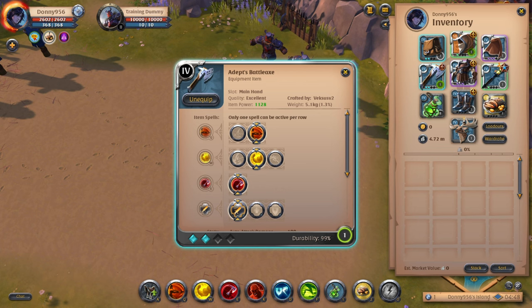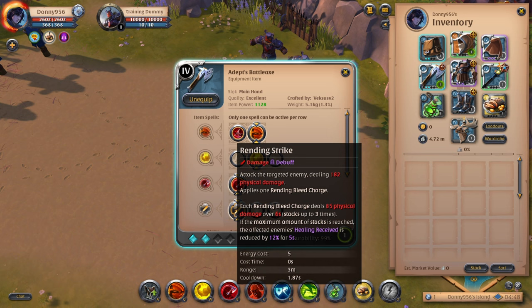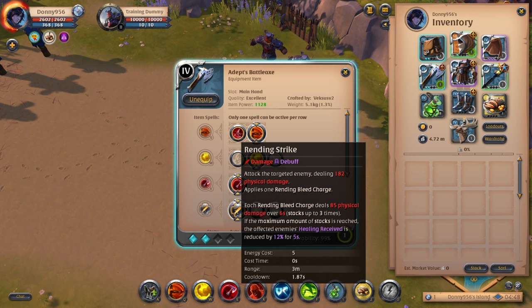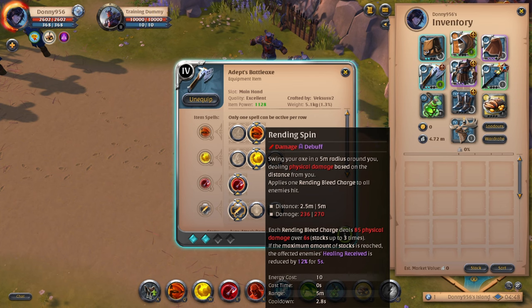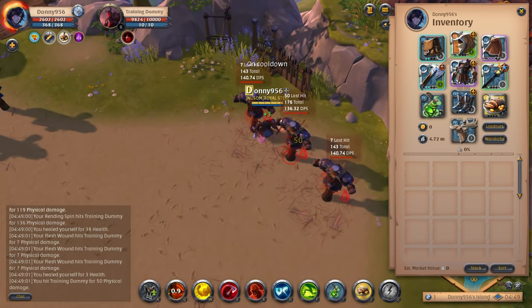For your Q ability, what you're going to want to take for single target, you can go with Running Strike. Running Strike does physical damage and will apply a bleed to your enemy that stacks up to three times. Once you reach the maximum amount of stacks, it'll affect the healing received by 12% for five seconds. If you are AoE-ing mobs down or wanting to hit more than one, I definitely recommend going with Rending Strike, as it does an AoE ability. It'll hit multiple targets and provide multiple bleeds — a really good ability when fighting multiple mobs. It also applies the healing debuff once you hit three stacks on that mob.